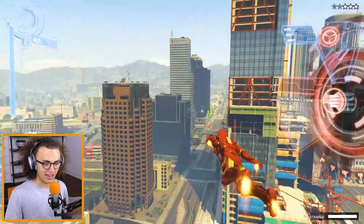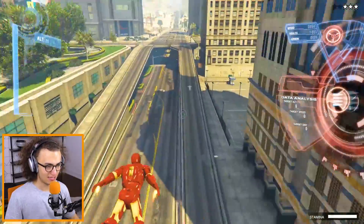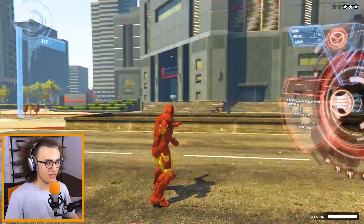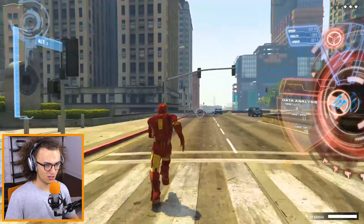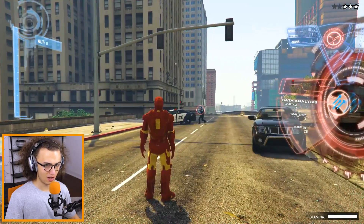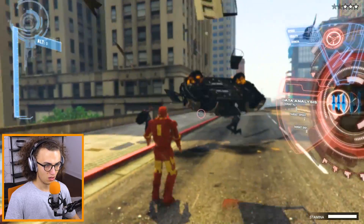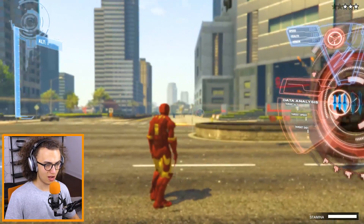We've mastered flying! Now let's see what else we can master. Let's land and see what weapons we have. We have the minigun, which is just a regular old minigun. We also have these darts — oh my goodness, apparently it's lock-on. And we have rockets! I just realized we have rockets.